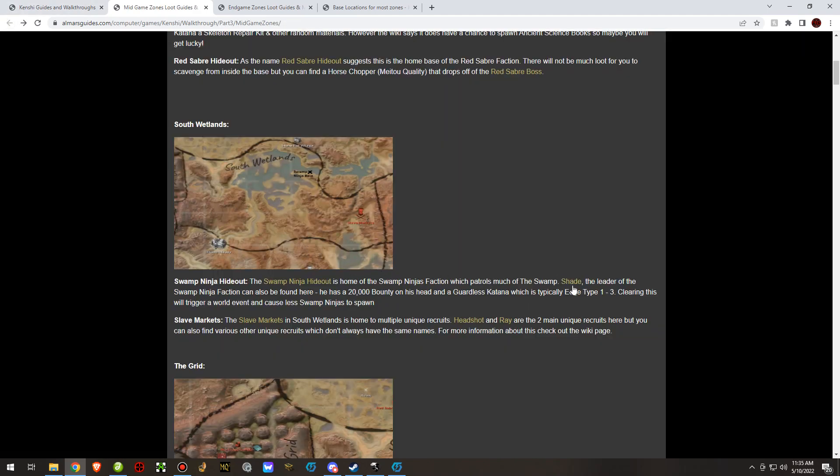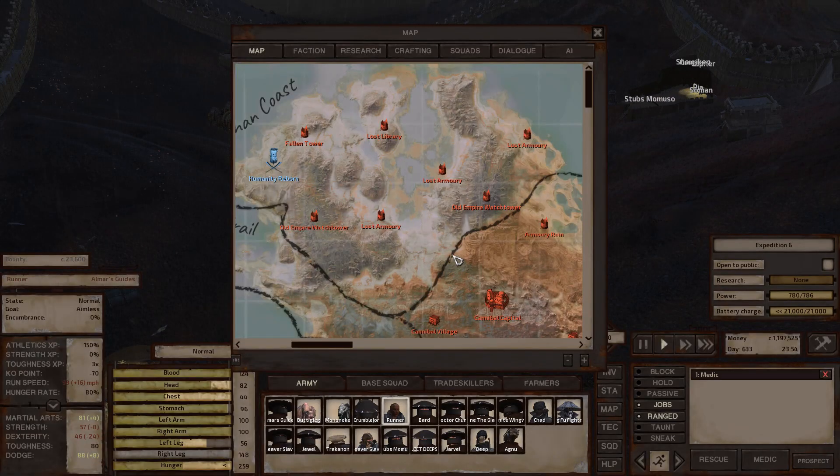You might be wondering what's at the swamp ninja base. Shade is the leader there — he drops an edge type one to three weapon and also has a 20,000 bounty on his head. The slave markets are home to Headshot and Ray, two unique recruits, as well as various others. Some unique recruits don't have a set name like Ray or Headshot; sometimes they just have unique dialogue — like one guy who really likes building walls.